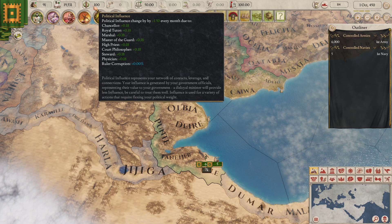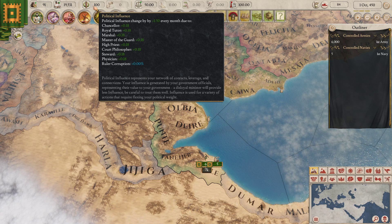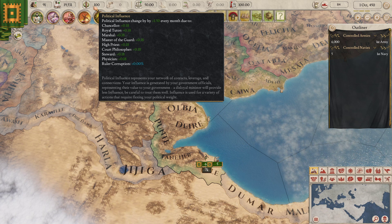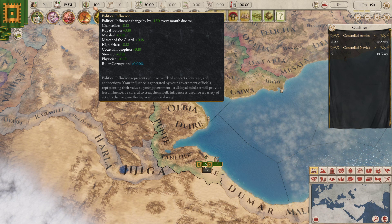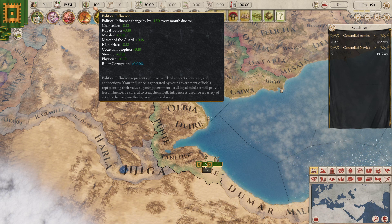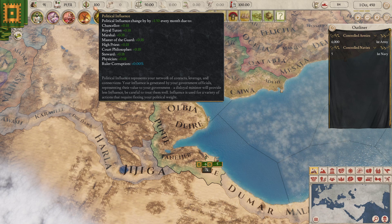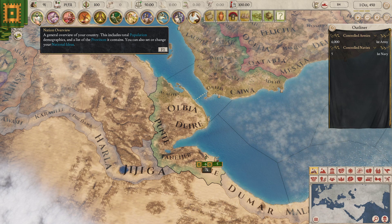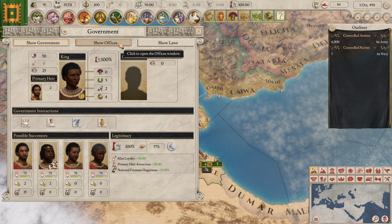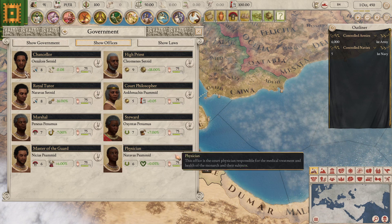But here is that new political influence. We're currently at 100 political influence and gaining plus 1.5 every month due to Chancellor, Royal Tutor, Marshal, Master of the Guard, High Priest, Court Philosopher, Steward, and Physician — and our ruler corruption is not reducing it. So essentially all of our advisors are currently loyal. Looking at offices, they're all at three-quarters loyalty. Fantastic.